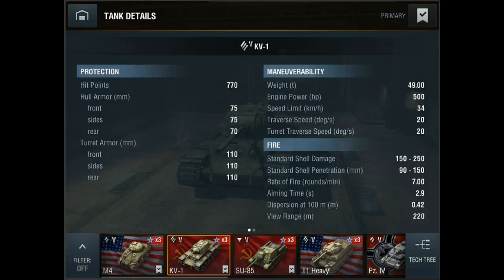Standard shell damage with the 85 millimeter gun is 150 to 250. Standard shell penetration is 90 to 150. Rate of fire is 7 rounds per minute. Aiming time is 2.9 seconds. Dispersion at 100 meters is 0.42 meters. View range is 220 meters.